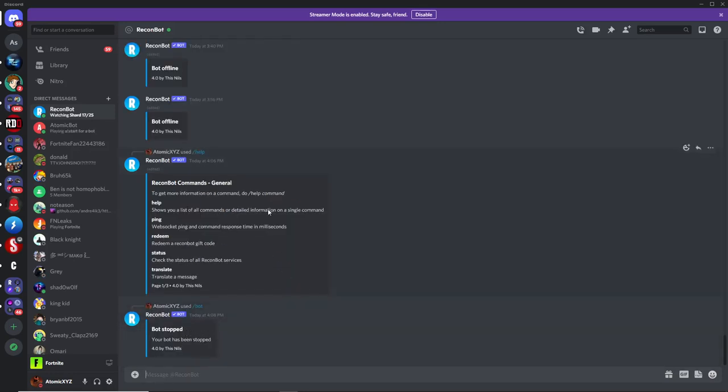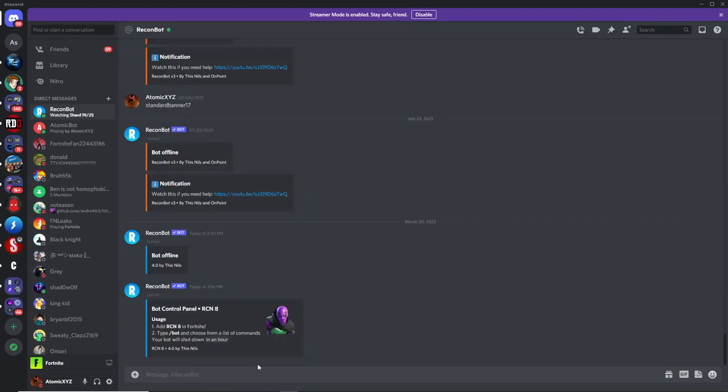Finally, to stop the bot just type in slash bot and then stop. This will make the bot go offline. If you want to start up a new bot, just do slash start bot again in the server to get a new one.